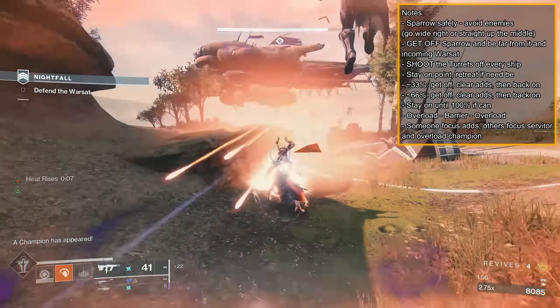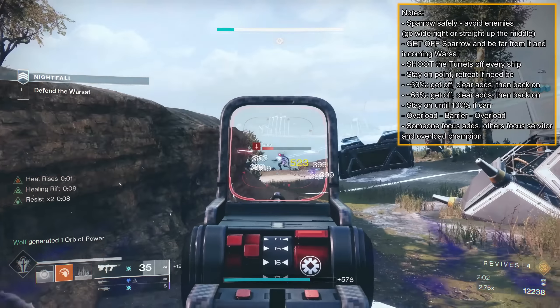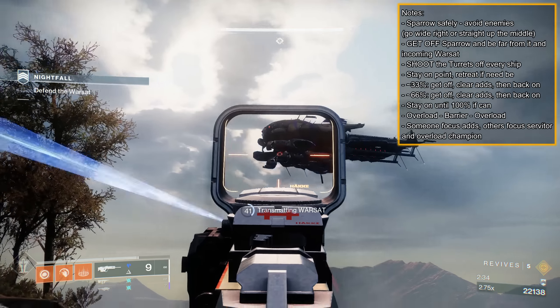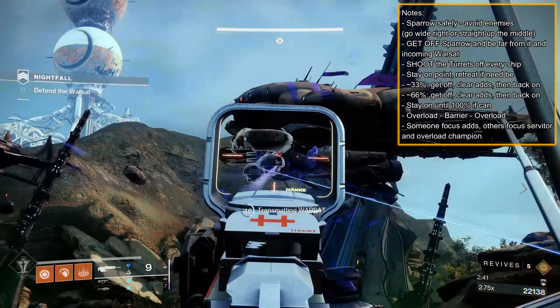If you didn't and the Warsat progressed to 39%, then the next two ships will spawn while you're still dealing with the first ship. If you timed it correctly, the ship will leave and the final wave with the Overload Champion will spawn. Clear them all out, then get back on the point; two more ships will spawn and circle to the side opposite the ocean. Focus the turrets on both before they get close.